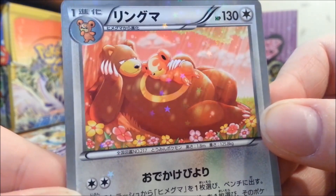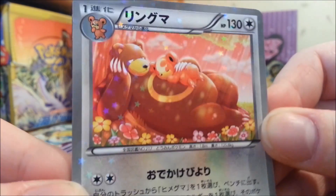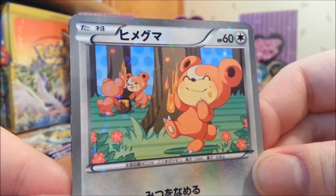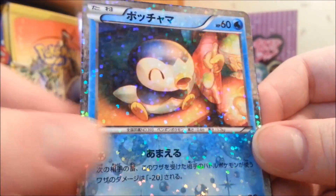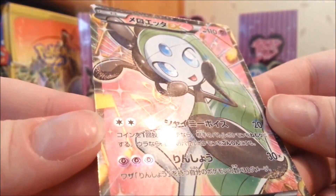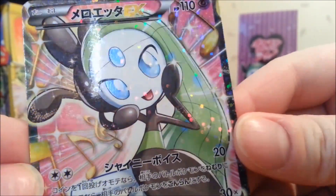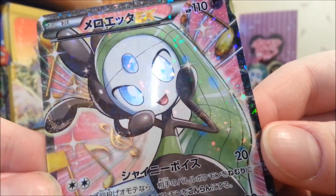We got a new card now — Ursaring. Actually it's got both Teddiursa and Ursaring together — that is a cute card. Now this one is Teddiursa — there we go, stealing honey and eating it. Another Piplup getting spoon-fed. And this is the Full Art Meloetta EX, number 25 — one of the Full Arts. Hell yeah! So two Full Arts in a box so far. I probably don't even need to open the other two, but we'll see — I'll probably rip those open.